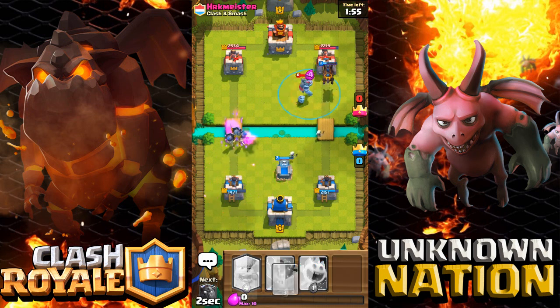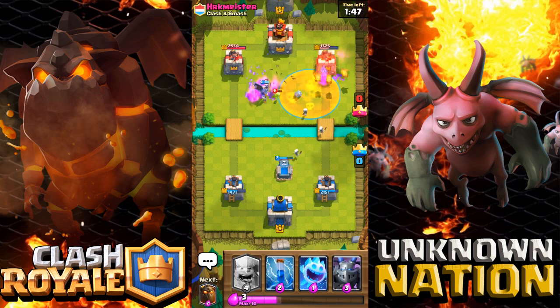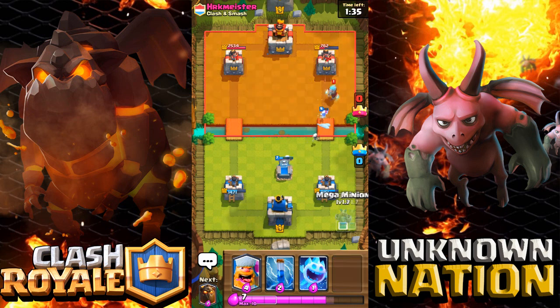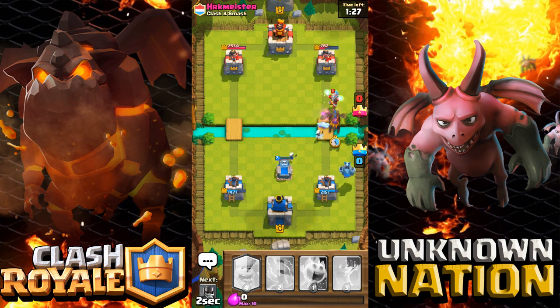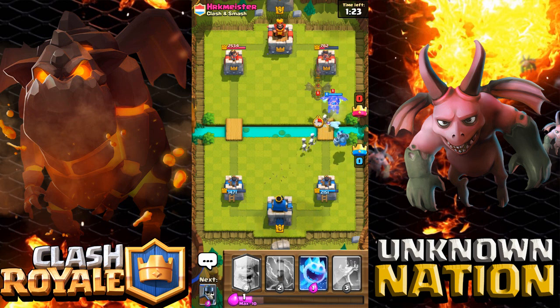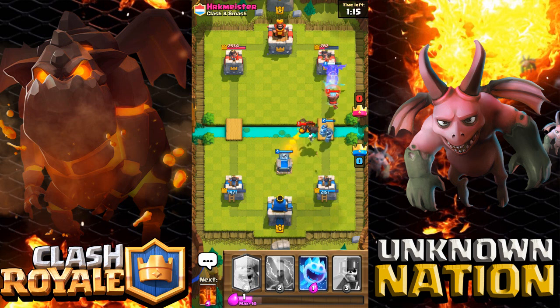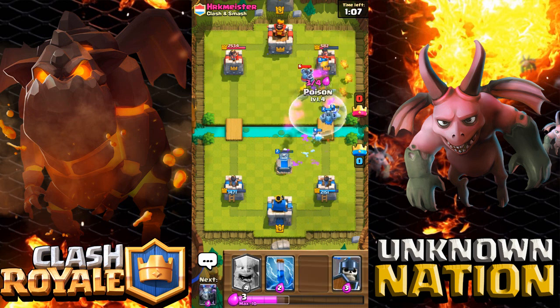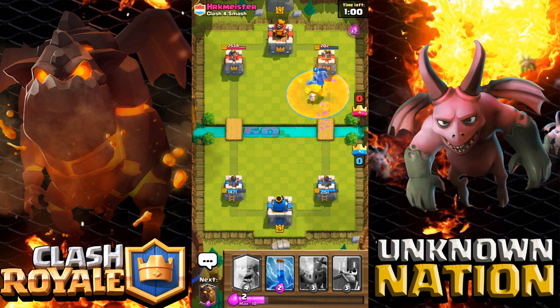Distract all those lava pups — the tombstone is down, we're doing a ton of damage. We're off to a good start, but my left side is a little bit weak. Let's go with the Lava Hound once again. Distract this Lava Hound all the way over here, we're going to do a ton of good damage. I need to get that poison spell ASAP.